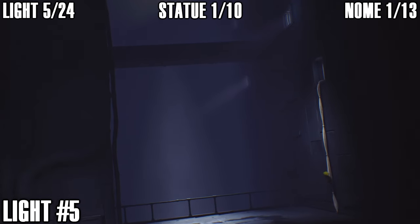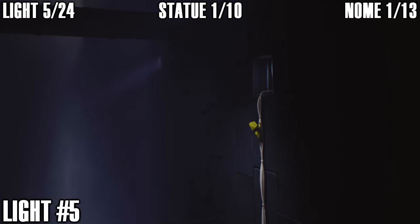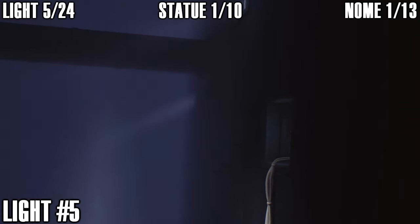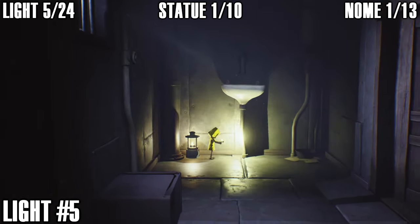Light number five: once you reach the area where you've got to climb up the chain of blankets and through the vent hole in the wall, you can find a light on the other side of the vent in the back corner next to the sink. Five lights down.